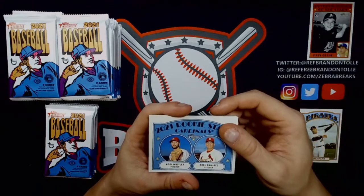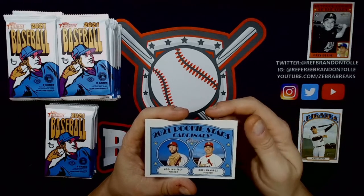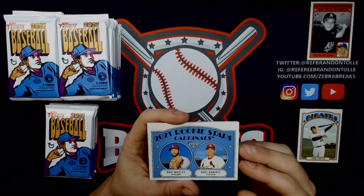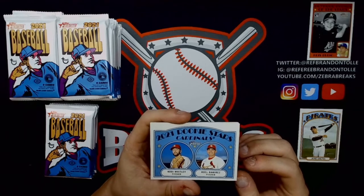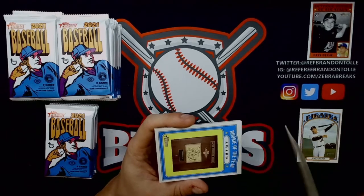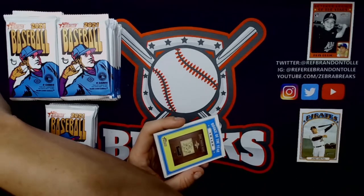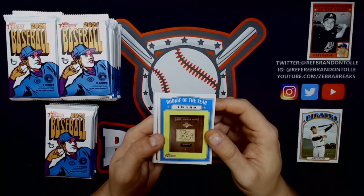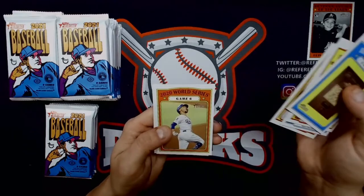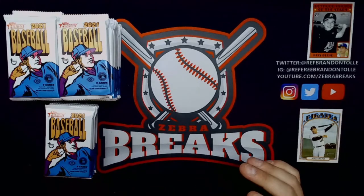As you guys know, 50 views will get us the giveaway. One of the 2019 Topps videos finally hit 50 so we're giving that away — a couple others are on the cusp. Let's get it to 50 so I can start giving away the massive stack of cards. 2021 rookie stars: Cody Whitley, Roel Ramirez. Rookie of the Year — Jackie Robinson Award, Blackman. Rio Ruiz, Kemp, Game six of the series, Matt Chapman in action, Spencer Howard rookie in action — into the rookie pile.